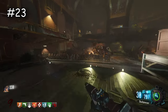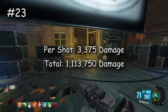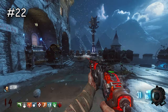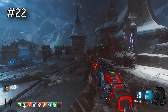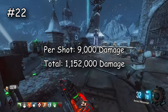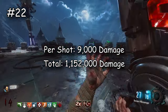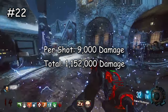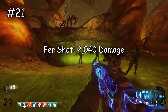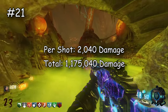The M16 — some people like it in BO3, some don't. It's a super average weapon in every game, and in this one it does 3,375 damage per shot and 1,113,750 damage total — kind of mid. Now the Argus is surprisingly the strongest shotgun out of the base kit shotguns — it does 9,000 damage per shot and 1,152,000 damage total. It almost has the most ammo of the shotguns, but it's never the go-to because it shoots one shot at a time. Then the Peacekeeper does 2,040 damage per shot and 1,175,040 damage total.